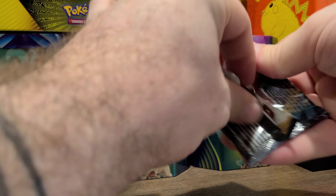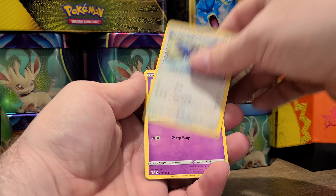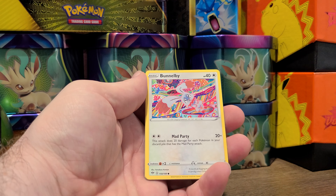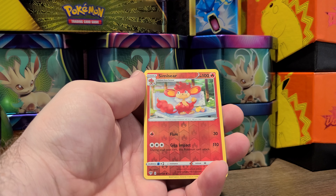Good evening everybody, hope everyone's having a good night. We're just gonna do a quick little Triple Darkness Ablaze, see what we can do. I've had a blast with this set. I think Vivid Voltage is still my favorite set so far, but this one's pretty close. I've been hunting that rainbow Pikachu and I can't seem to get it, but it has some cool artwork in it.